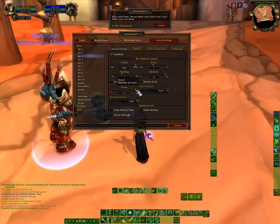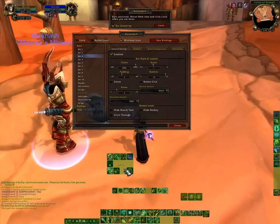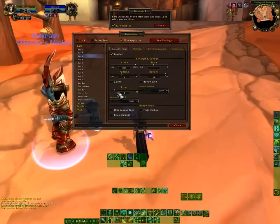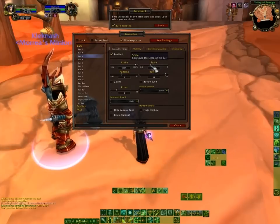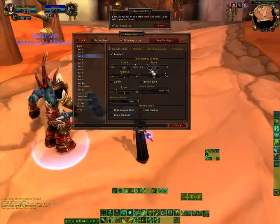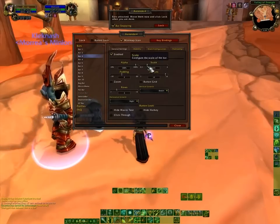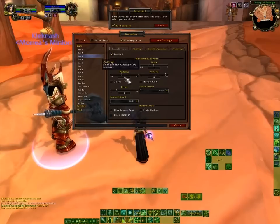Another thing you can do is if you wanted to have a block of some sort instead of an actual set of rows, you can set it to 3 rows, 4, 6, or 2 — however much you want. On top of that, I can adjust the scale of this bar, make it smaller or larger. If you don't need the bar fully in your way at all times, you can adjust the scale of that. I'm going to put this back to default.